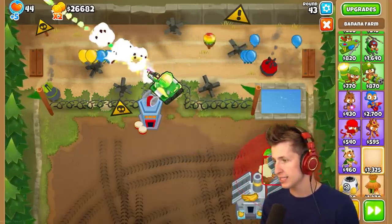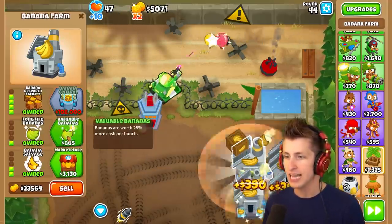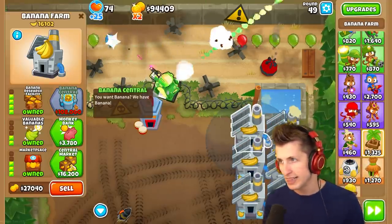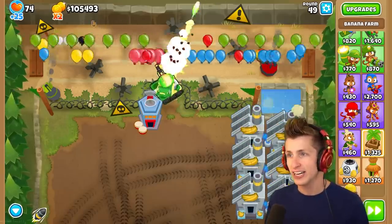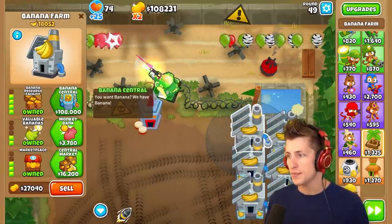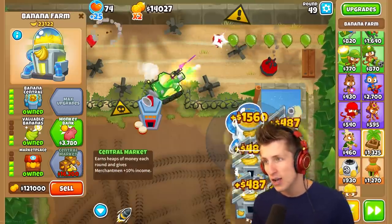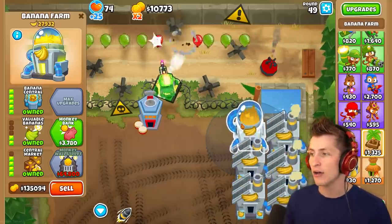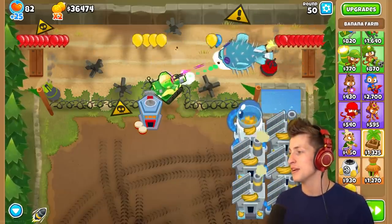Let's get another banana research facility because that makes all of our lives way better. We only need another $10,000, which we'll get in just a few seconds. Banana Central — boom. $1,500 per cycle. What happens if we get Central Market 2? $1,600. That's bonkers.